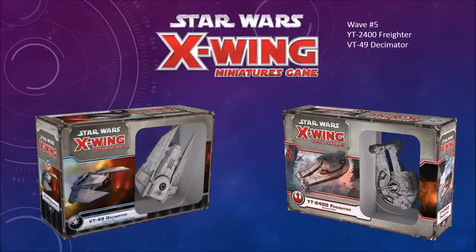It's also worth noting that Vinnie Jr. is over here watching me. He is an avid Star Wars X-Wing fan and plays games with me on a regular basis — if you follow my YouTube channel, you'll know this — so he'll chime in from time to time. The first wave we're going to look at is Wave 5: the YT-2400 freighter and the VT-49 Decimator. The former is Rebel Alliance and the latter is Imperial fleet.